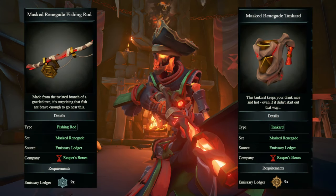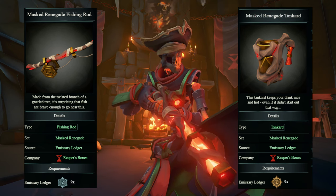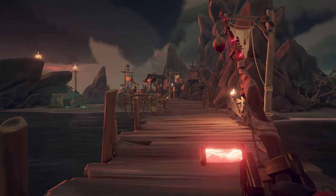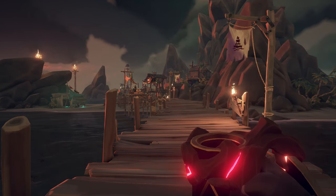The fishing rod and tankard I use are the Masked Renegade Fishing Rod and the Masked Renegade Tankard. Both of these can be obtained by reaching the Keeper and Master Tier in the Reaper's Emissary Ledger by the end of the month for the ninth time.